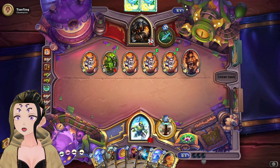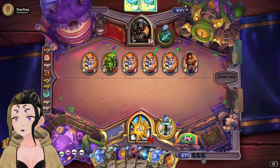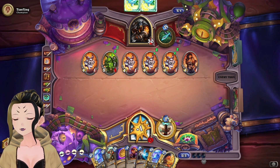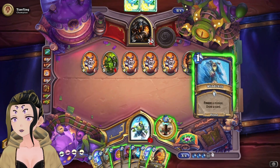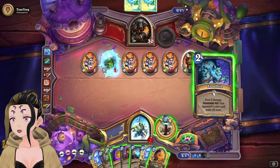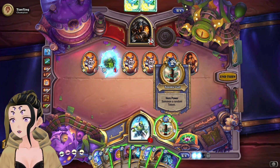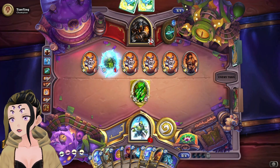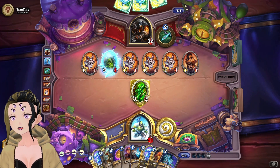They have a bunch of 1/1s, which is kind of scary but at the same time doesn't really matter too much. There's a Chip, which we can use on the 5/1, getting a Crossbite. We can either hero power or just use the Quarter, but we're going to hero power, getting the Taunt again — which is actually kind of funny.